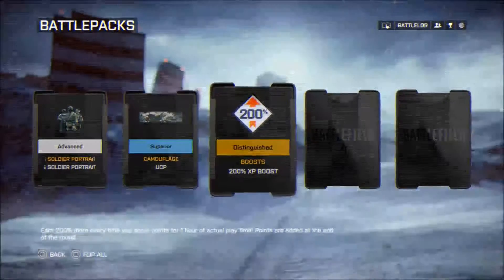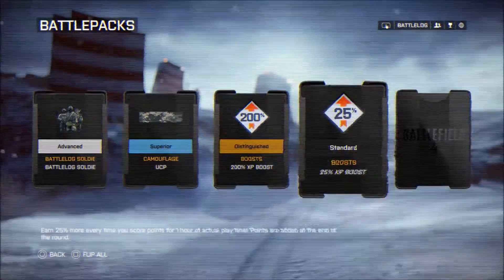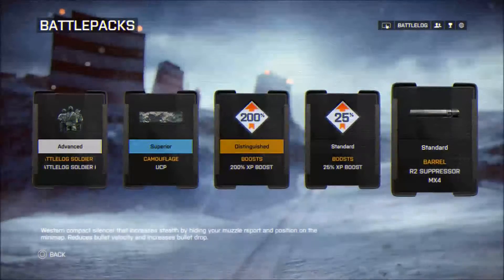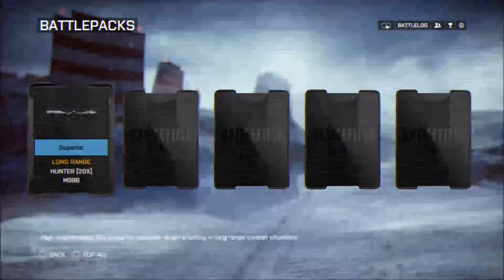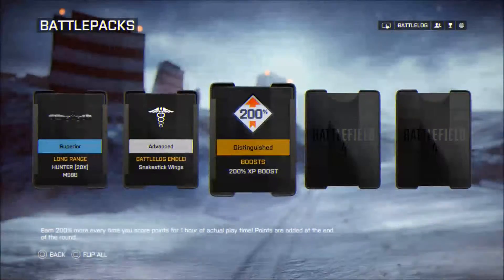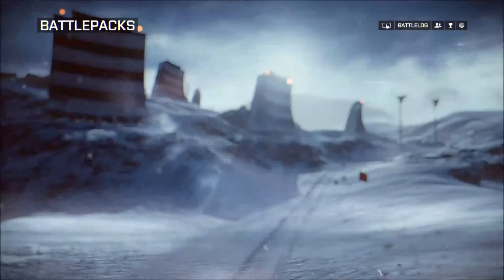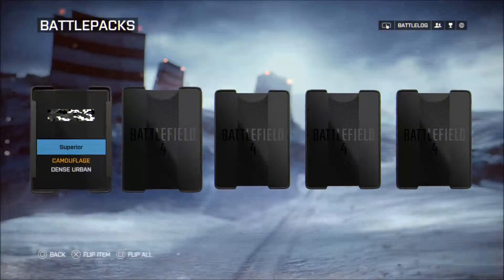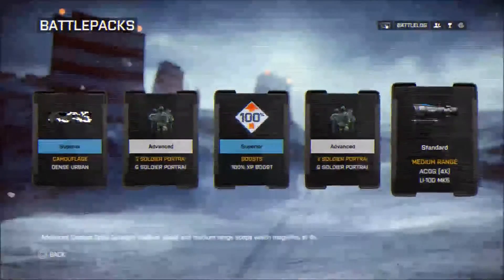I got a camo — I like camos in this. A 200 bonus, oh my god, and then a 25 and a suppressor. I like suppressors on my guns, I don't know why, because they take so much away from your stats. Another 200 and a red dot sight. I like red dot sights and I like suppressors.